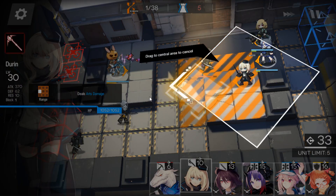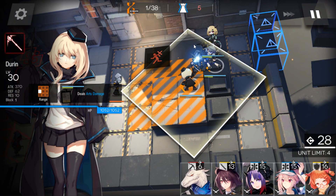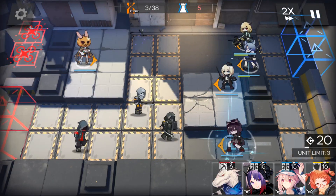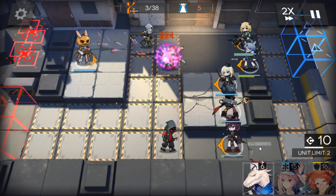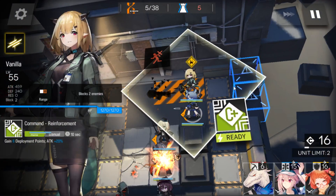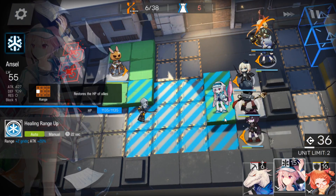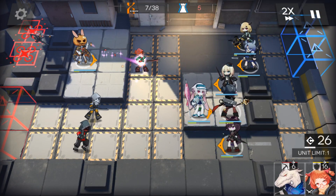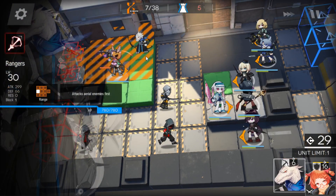Now, deploy a caster here facing left. If your caster is strong enough, just deploy the caster facing the top, but I need to focus on those armored operators. Deploy any guard on the bottom, and a medic here to heal on the top side. Activate the skill. Now deploy another medic to heal Melanta, and deploy another sniper here.